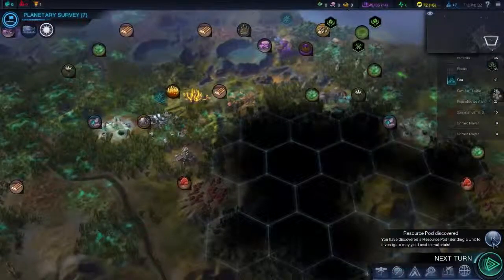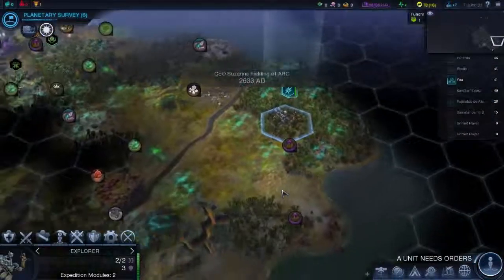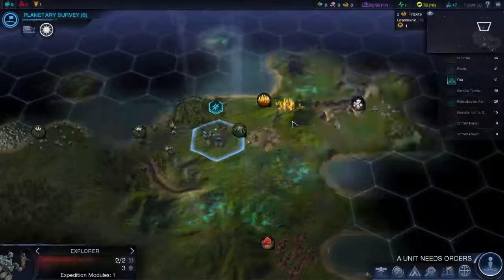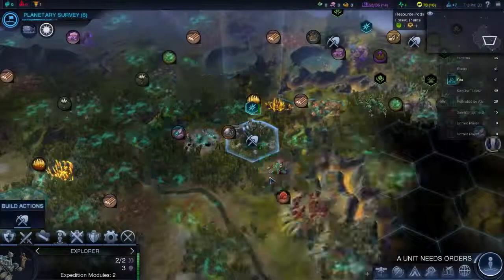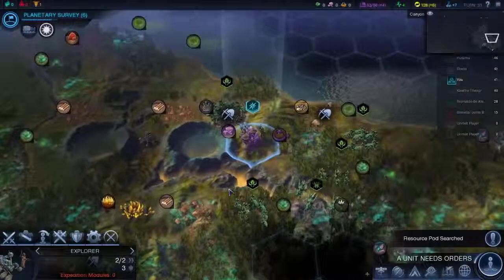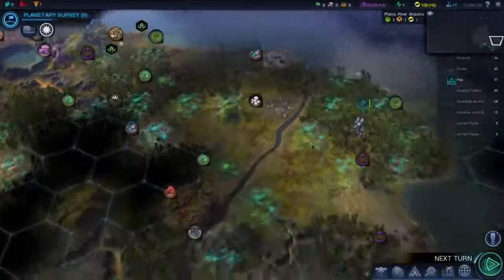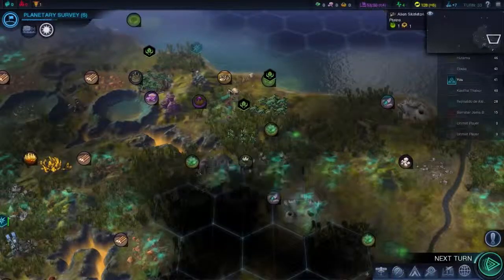Resource pod discovered. Let's end the turn. You can go here — it's off the coast, another little island — and then head back here. You're going to go onto this hill. This is going to take 10 turns so I'm going to send you here. That gave me 50 energy and you're going to fortify until you're healed. You have no modules left so you need to get out of there. I need to get someone there somehow. I might need to take out this alien nest to get there.